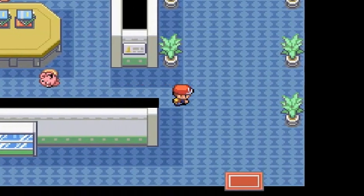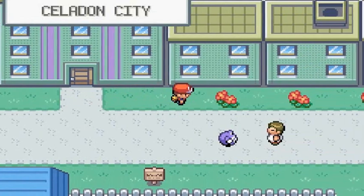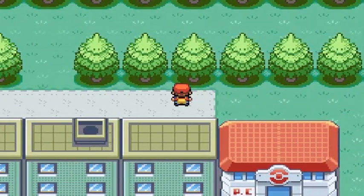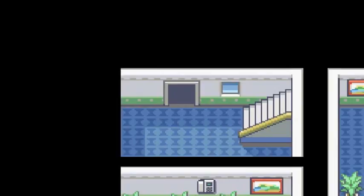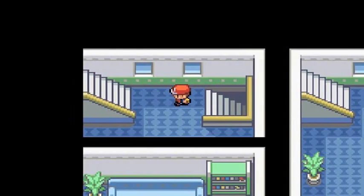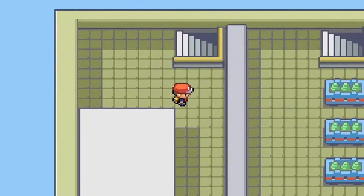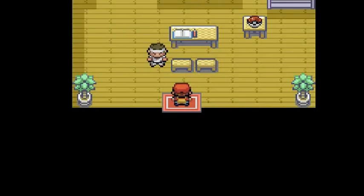One of the biggest things about Celadon City is a free Pokemon — Eevee. We're going to go get ourselves an Eevee, because why not? A lot of you guys are like, 'Draven, I know you got Pikachu and named it after your niece.' But Jolteon is the way to go. I know I wanted to use Jolteon too, but I made a promise to my niece. That's the one Pokemon that will not change.